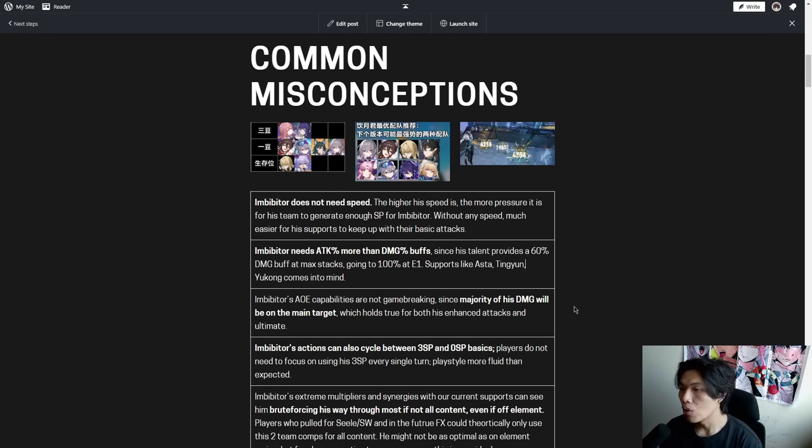Number 2: Imbibitor needs attack percentage more than damage percentage buffs, since his talent provides a 60% damage buff at maximum stacks, going to 100% at Eidolon 1. Supports like Asta, Tingyun, and Yukong are all excellent supporters for Imbibitor Lunae because their attack percentage buff uptime is really high.